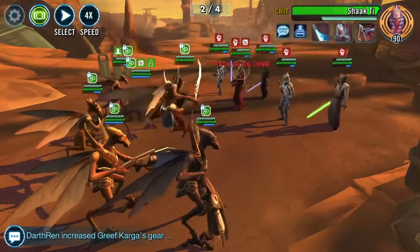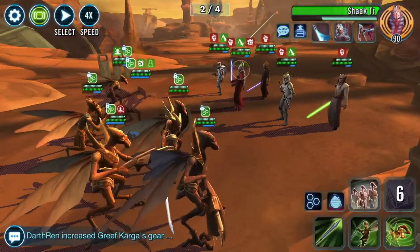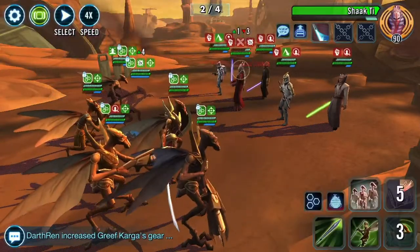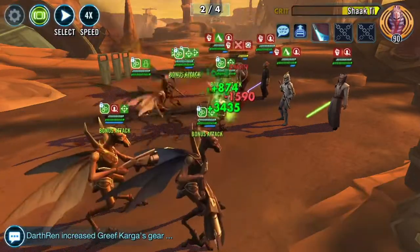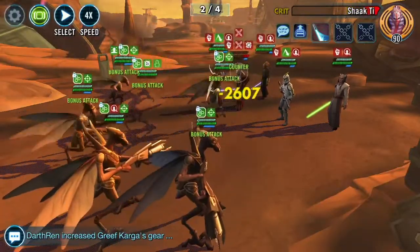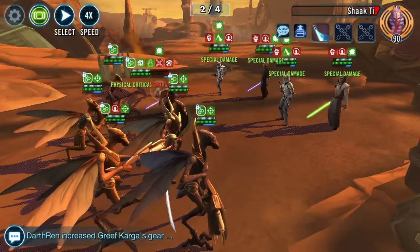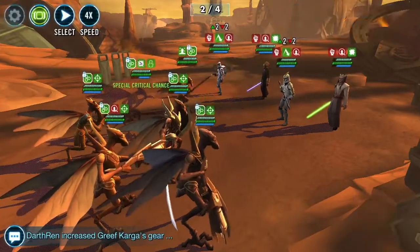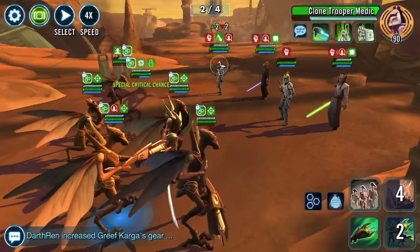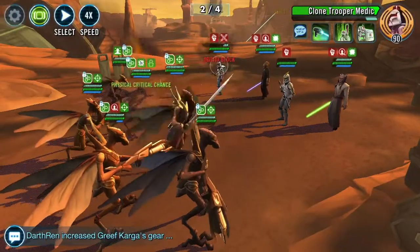When you see Shakti in any wave, you want to target her down first because she's going to give all of your clones Retribution, and that can be super annoying to deal with because they'll just keep counterattacking. You'll see there they just did a counterattack, but now we've killed her. Fortunately I got a turn with Sunfok where I could go and dispel that Retribution.